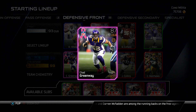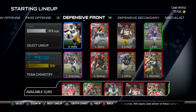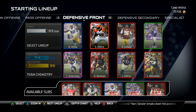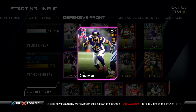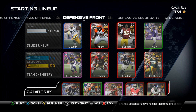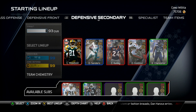I only use Chad Greenway because of the plus 10 to zone defense. I normally run dime or dollar and very rarely 4-3, so I don't use a left outside linebacker much. But even when I have used him, this card will come up clutch — he got a game-saving interception one time. I'm not saying go get him, but he can fill the spot and do a pretty good job.